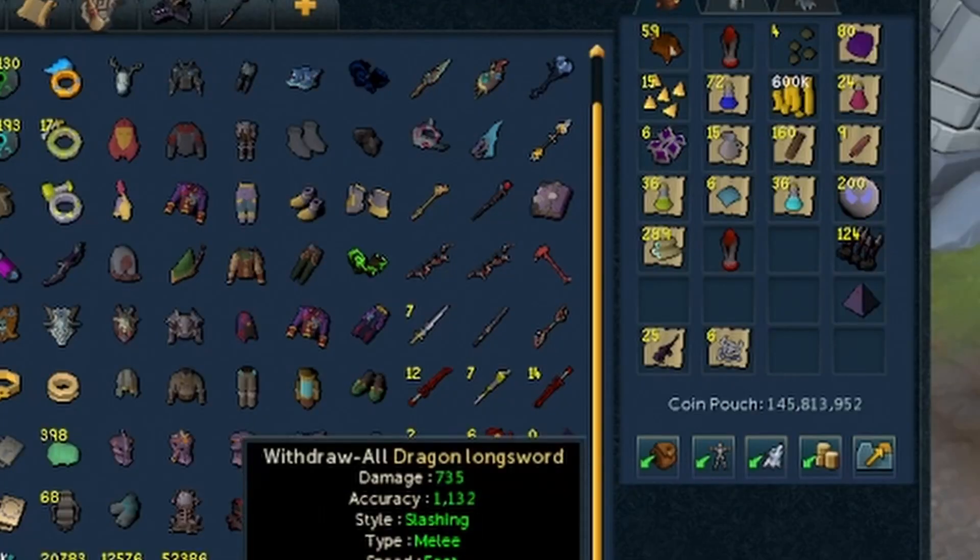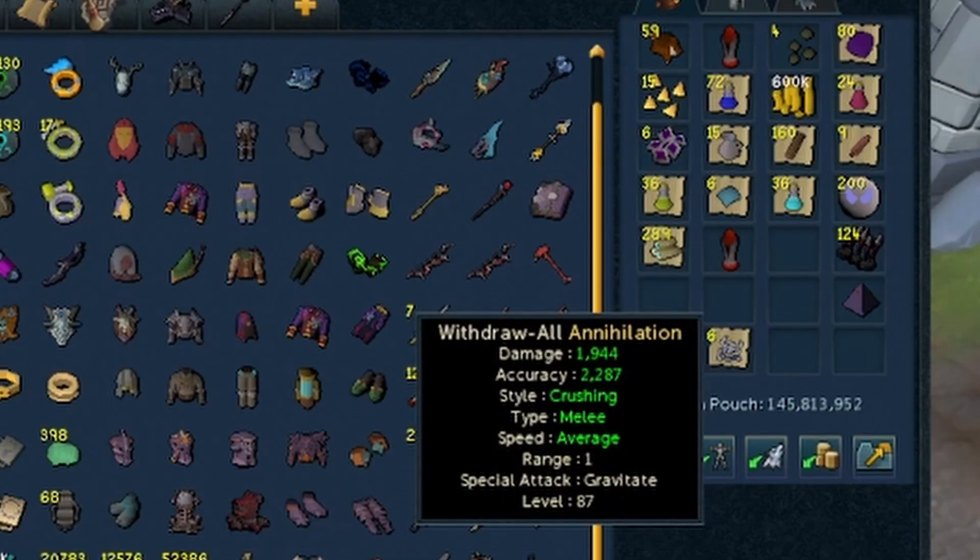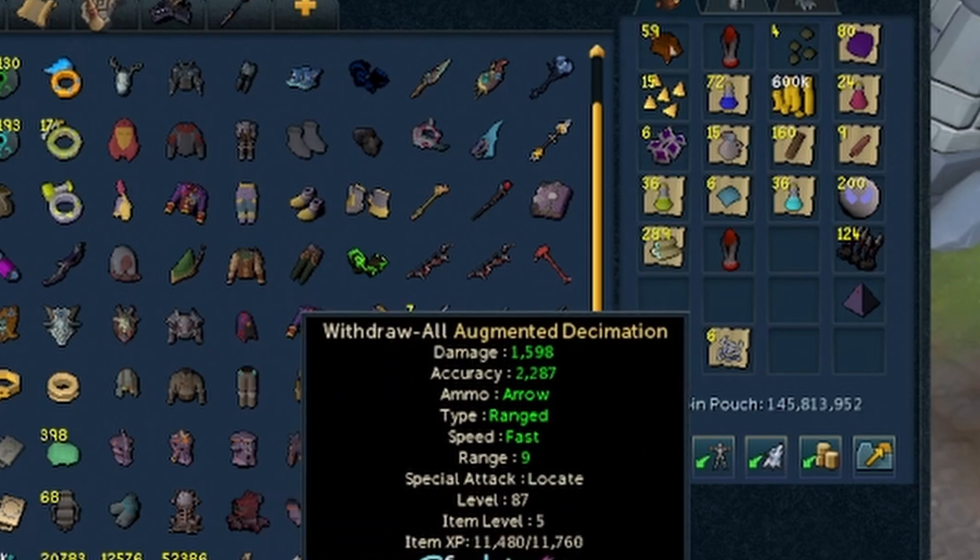Feels bad. I was wrong - I didn't have an Annihilation before. So now I have the Annihilation, Obliteration, and 2 Decimations.